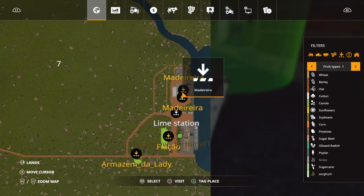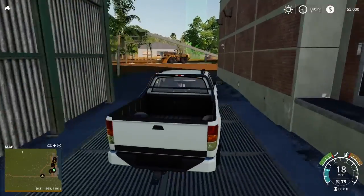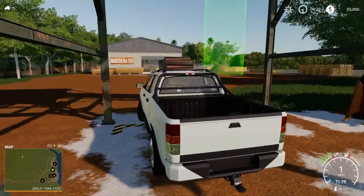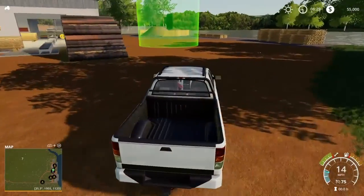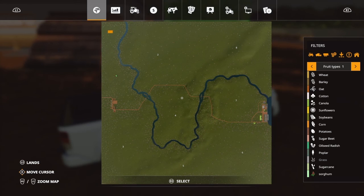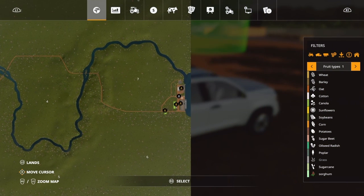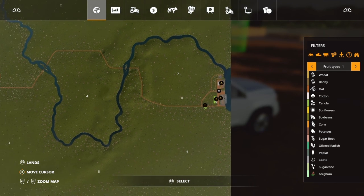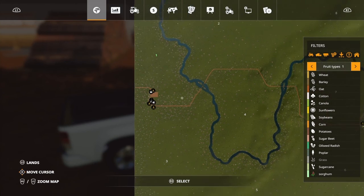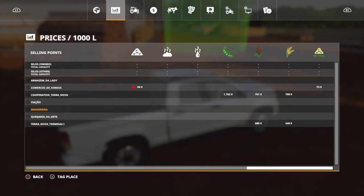Let's head up to the lime station. This little conveyor belt right here is where you can get your lime — you just pull under here with your trailer and fill it up. That's a nice feature, but it might be better to just buy lime from the store because it's much closer. Your field is all the way up here and you'd have to drive the whole way down just for a bit of lime. Time is money, so I would just suggest buying some lime from the store — but play however you want.